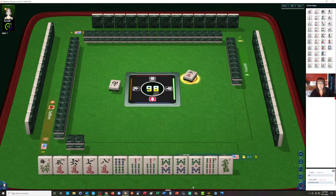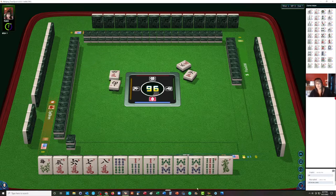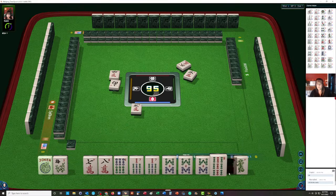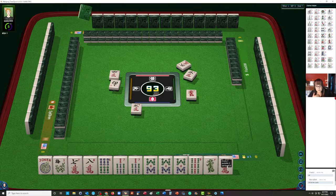If an eight bam gets discarded, I don't know if I would take it right now because we really don't know yet what hand we're playing. We did get that joker, so that is helpful. I think what I would do here is let the five go. We're going to let that go because we could maybe play six-seven-eight-dragon. Since we have that joker to kind of help us, if we get a white dragon we could do seven-eight-seven-eight-dragon — that would be the fourth hand down under consecutive run. We could still do six-seven-eight one suit or seven-eight-nine one suit depending on what we get.